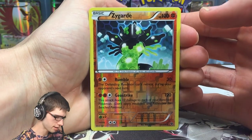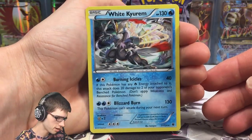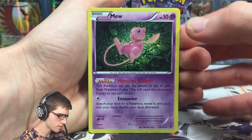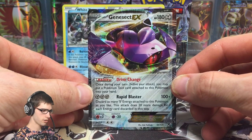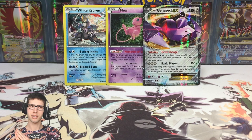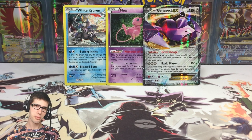Quick recap of part number three: we got a Reverse Rare Zygarde — not bad — a Holo Whimsicott, a Holo Mew, and the Genesect EX. Not a bad part, not a great part — I'd say it's about equal with part number two, fairly chill. But we did manage to get at least one goodie, so I'm not disappointed.